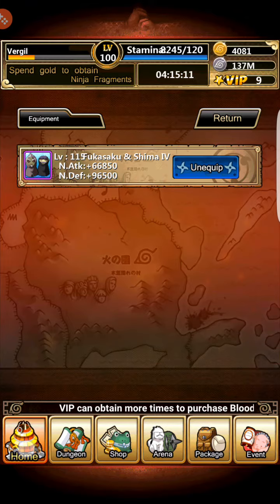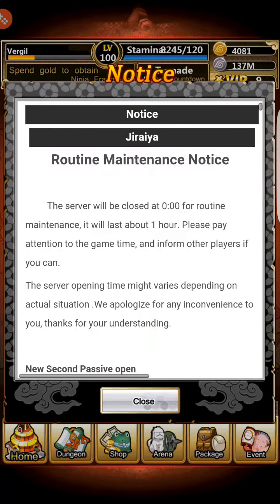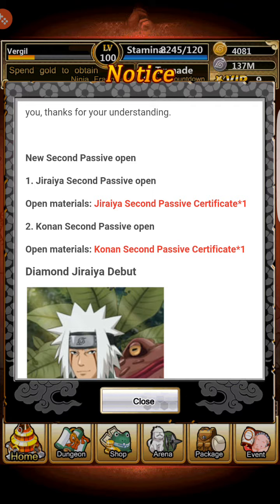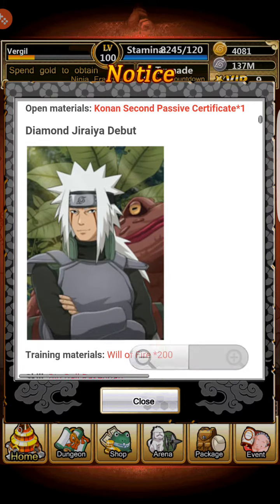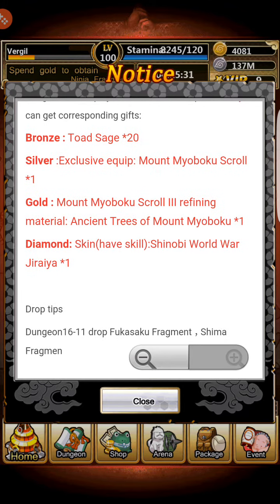Hey guys, today's video is about a Jiraiya event, also with Conan. I'm mostly going to be concentrating on Jiraiya because that's the one I plan on working on during this event. I already have gold Jiraiya, but a lot of his items are up for grabs right now. You can easily get all of his items and nearly all of Conan's items for 20k gold consumption.